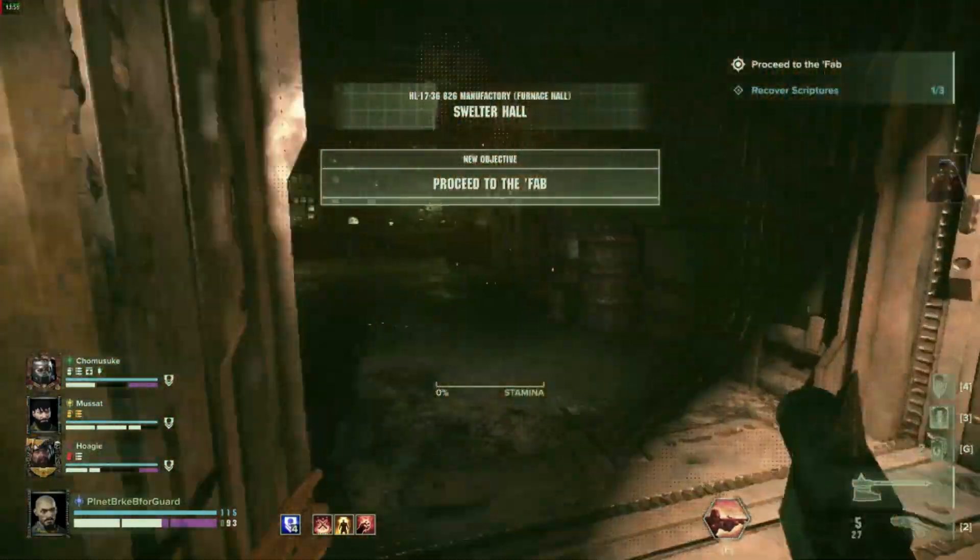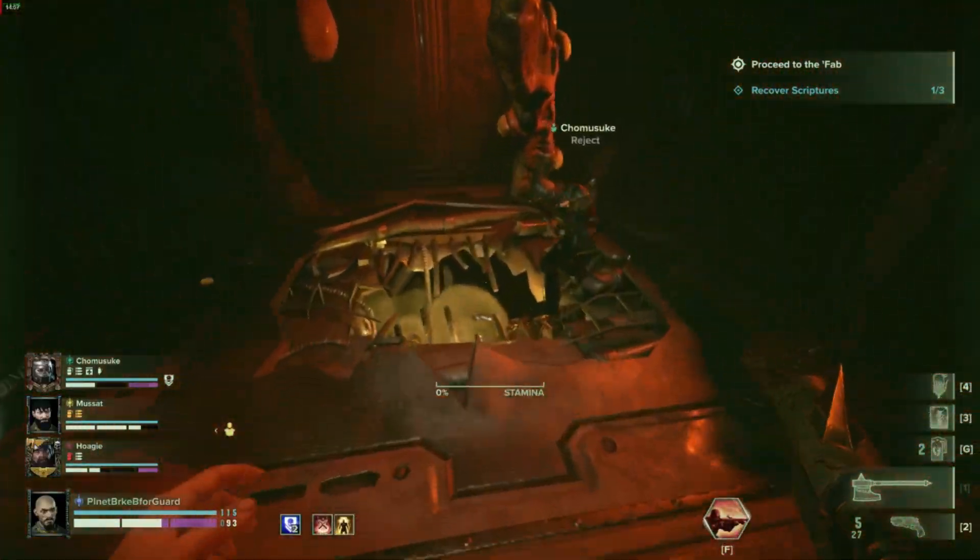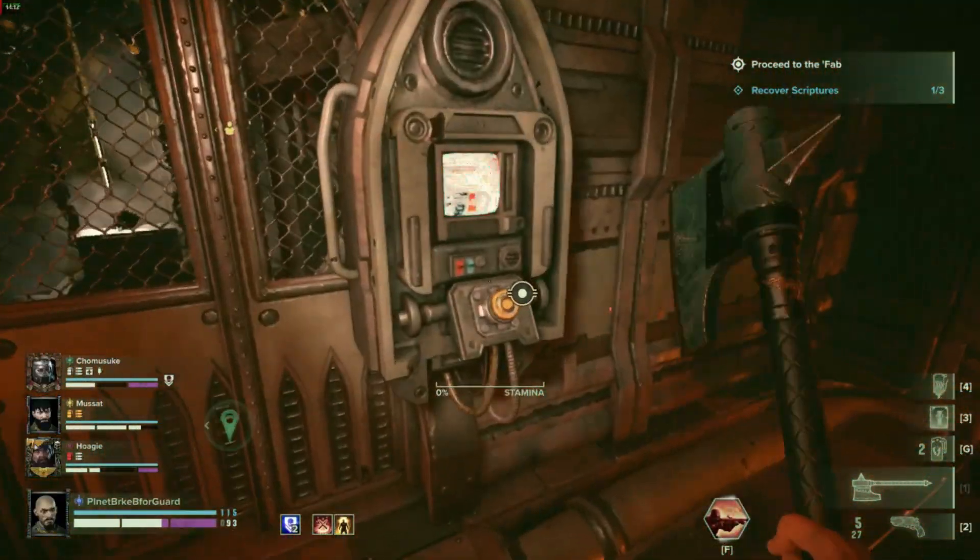Climb up and follow the path, you'll get to a somewhat platformy bit. Jump across platforms, hack the corruption out of the way, open the door — boom, skull.